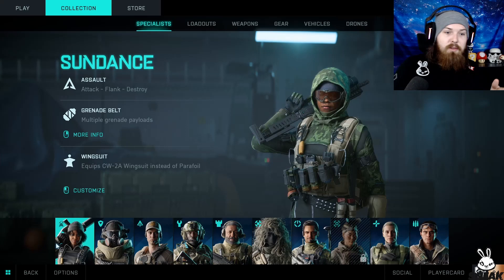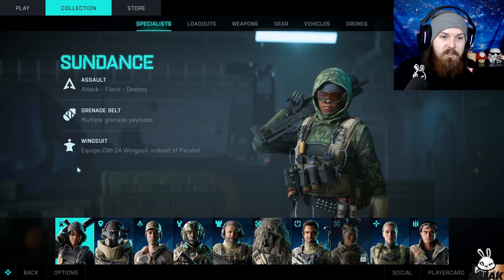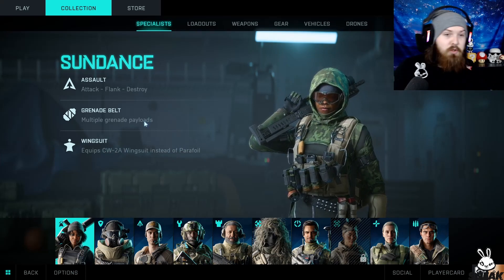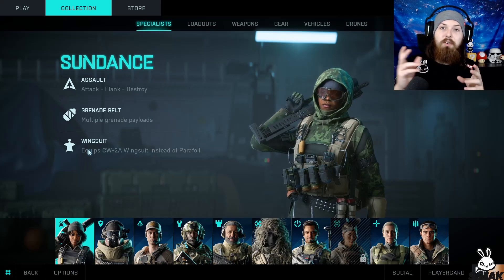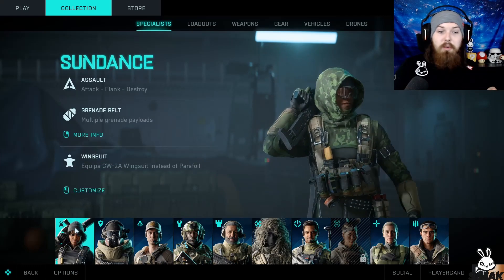What you need to do is choose the character Sundance. She has the wingsuit equipped as standard, and she's also got two extra cluster grenade-type things which are pretty good — they don't have that much range, but they're really good. Basically what the wingsuit does is it swaps out for a parachute that all the other characters have.